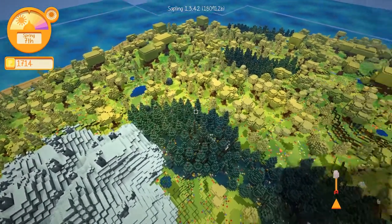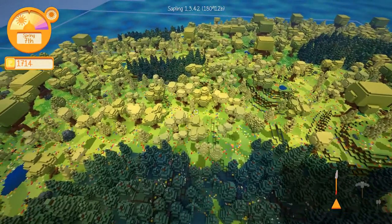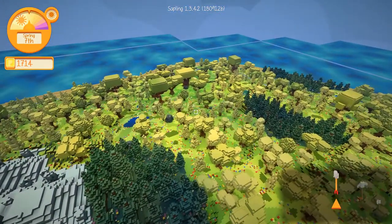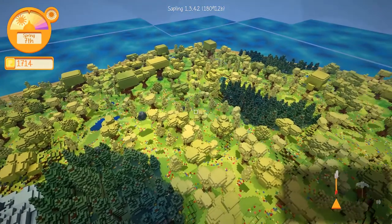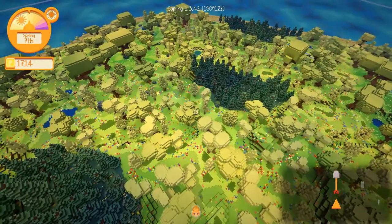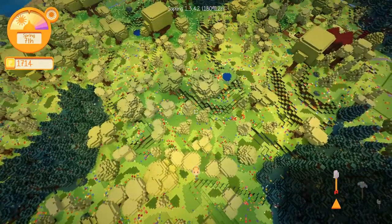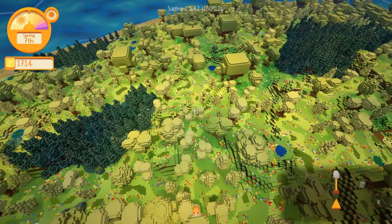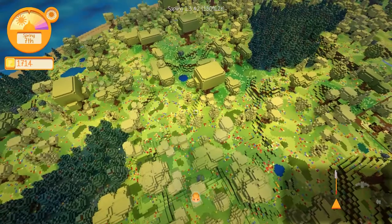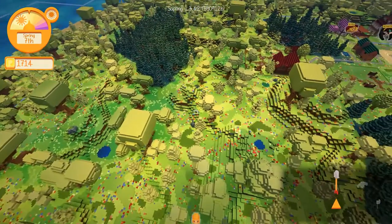I'm coming across not a lot right now. I'm kind of dual looking for a hole in the ground and a cabin, and so far I'm not really seeing either one. I'll take a few more minutes, and if not, then I'm going to go off camera to really look and then jump right back into this, just so you guys don't see me wasting an entire episode looking for the mine.